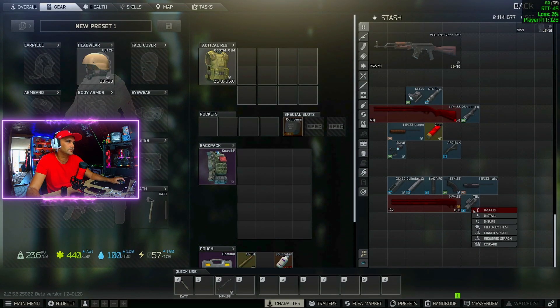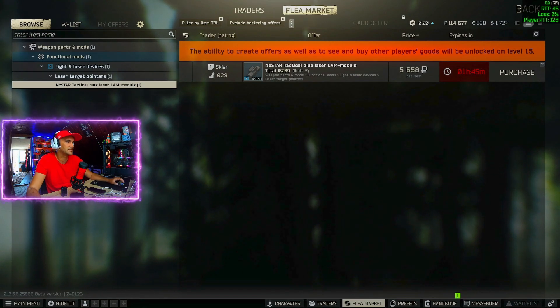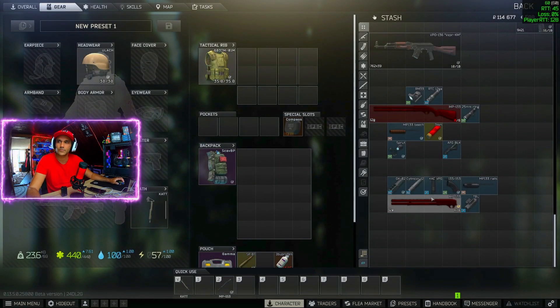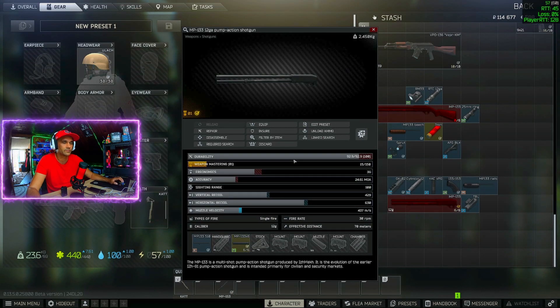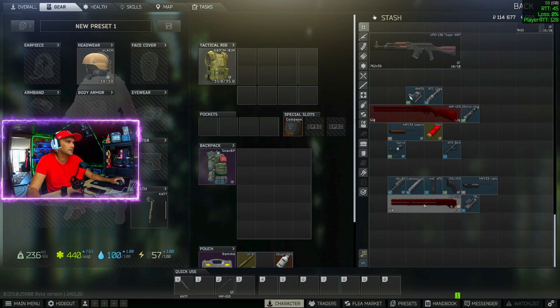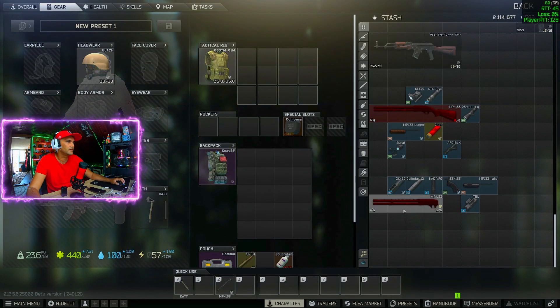After that we need a tactical blue laser, which we can buy at Skier level 1 for around 6,000 rubles. Now let me show you how to assemble the gun. If you get the shotgun from a scav it will likely have lower than 50% durability, so you have to make sure to repair the gun — it has to be over 60% durability. Then take off all the parts and leave it like that.